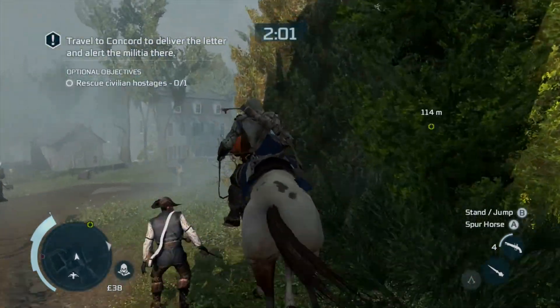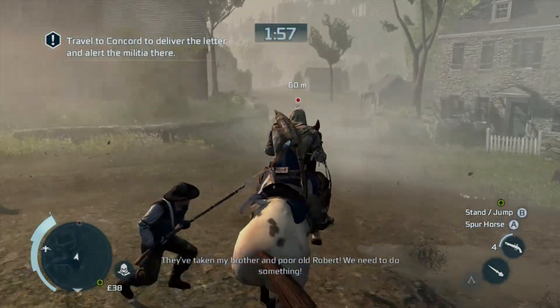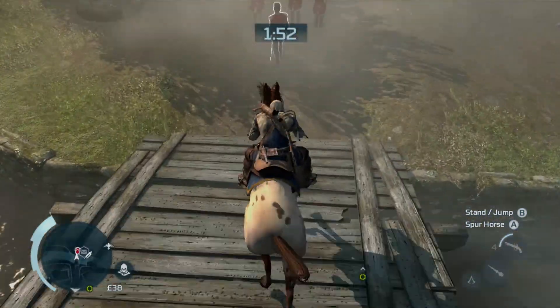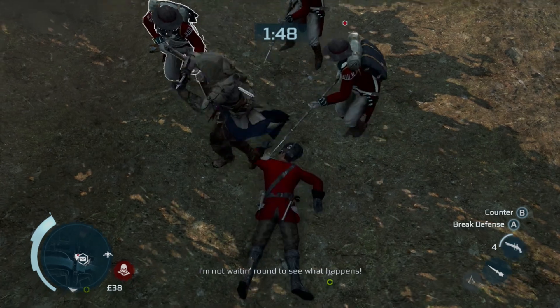Here presents your optional objective. Keep following the little markers until you hear someone screaming about their brother being taken. Head across this bridge and air assassinate the dude from your horse — because it's awesome.